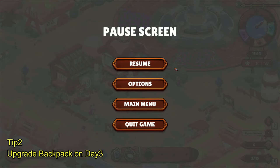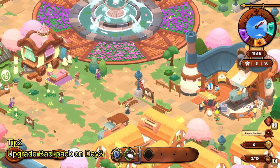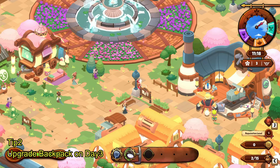I should have been more careful. I wish they included the Tailor as part of the tutorial, like when you get the side quest to meet the townspeople. The Tailor should have been included there because she's a very important NPC, but she's not. So keep that in mind — don't make the same mistake. Upgrade your backpack on Day 3. Remember that.